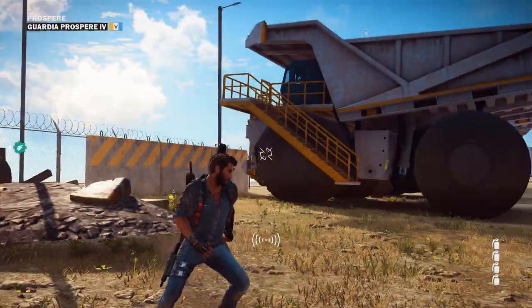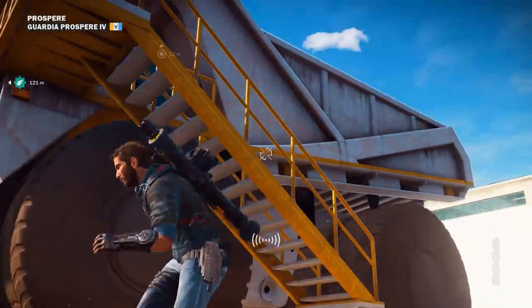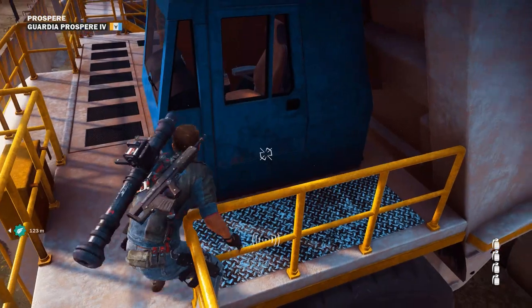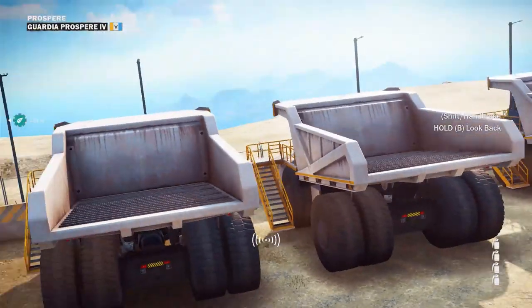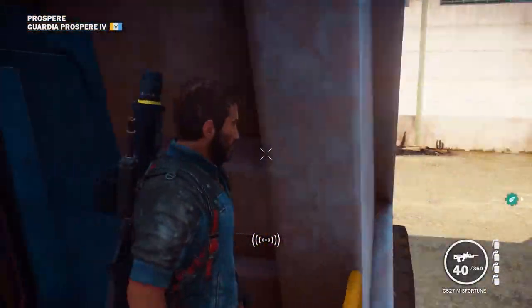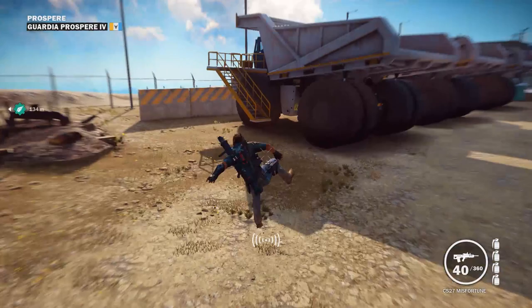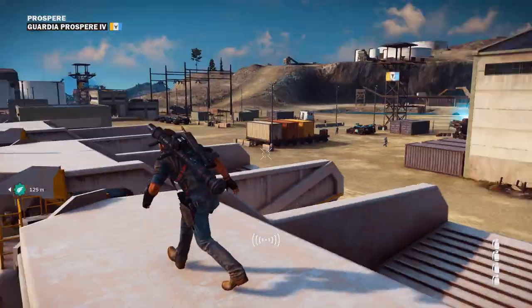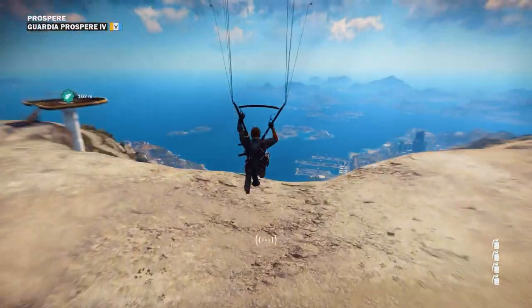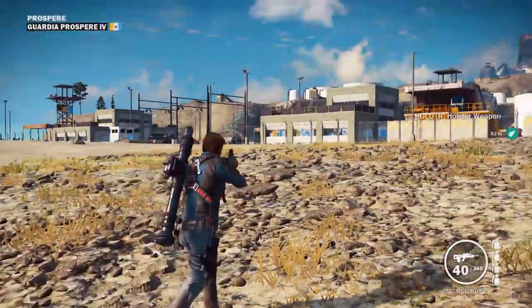Holy truck, that is huge! Hey, what is up guys, Trex here and welcome to Just Cause 3. This is a mining truck — specifically it's called the Nashorn 6100. As you can see by my vehicle collection radar, I have not yet collected this vehicle, so what we're going to do today is go from up here in Prosperity all the way to that town right there.